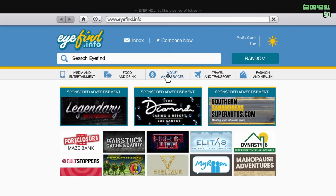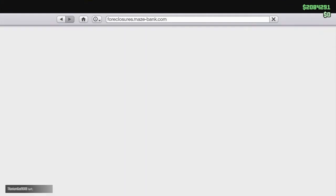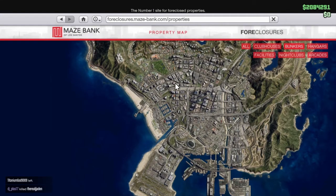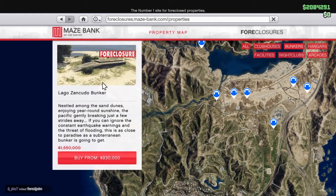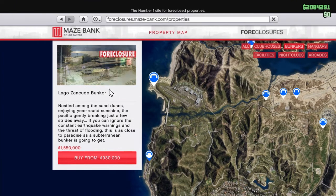In order to purchase a bunker, go to Money and Services, then go to Maze Bank Foreclosures and enter that site. You can filter it to show bunkers only. Notice how there are no bunkers in the city — all the bunkers are up top. Oh, I almost forgot — bunkers are also on a discount this week! I don't know exactly how much, maybe 50% off.